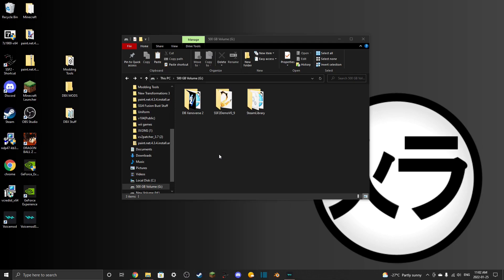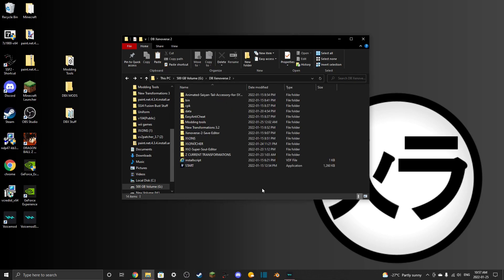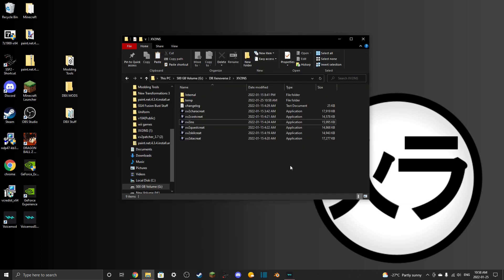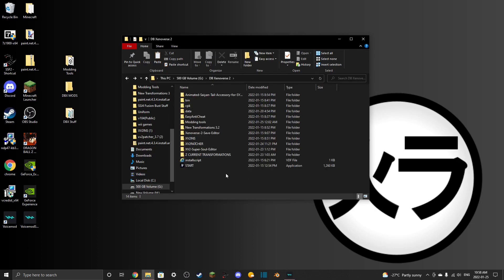To mod in this game you need a clean installation of Xenoverse 2 1.17.1. It will not work on a previously modded version — you have to get a fresh version of 1.17. If you're still on 1.16, open XV2 installer, go to Tools up top, and clear installation. You need to clear the installation in order for mods to install properly when you update to 1.17.